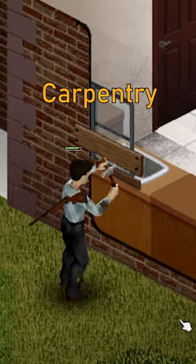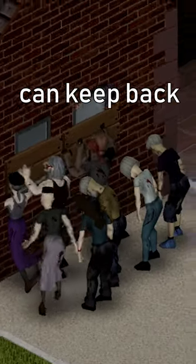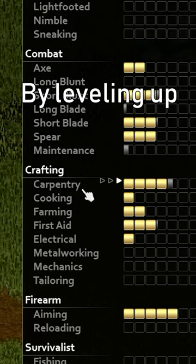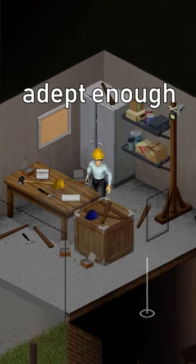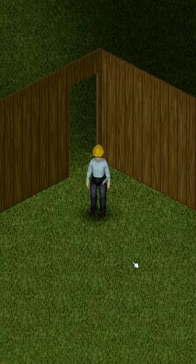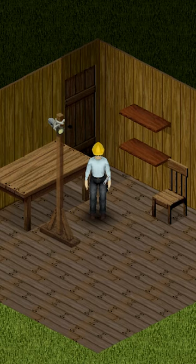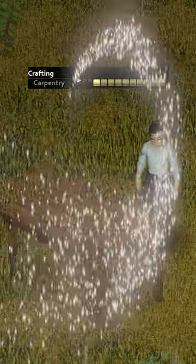But luckily, through the wonders of carpentry, your character can keep back these undead hordes in the safety of their own base. By leveling up your carpentry skill, your character can become adept enough in the art of woodcraft to build wooden walls, doors, tables, chairs, and other forms of modern-day furniture. The better your skill, the nicer they'll come out.